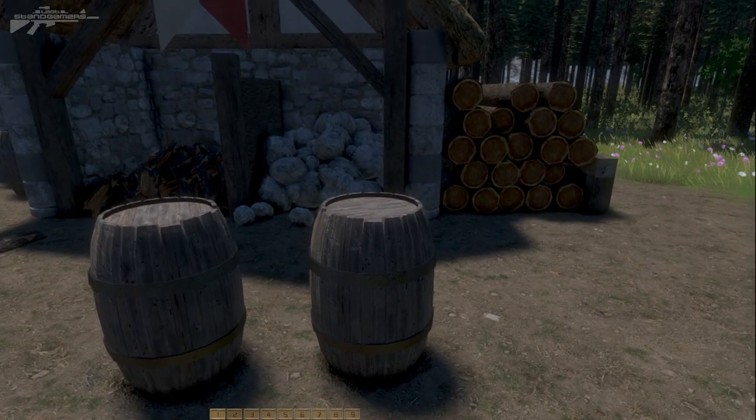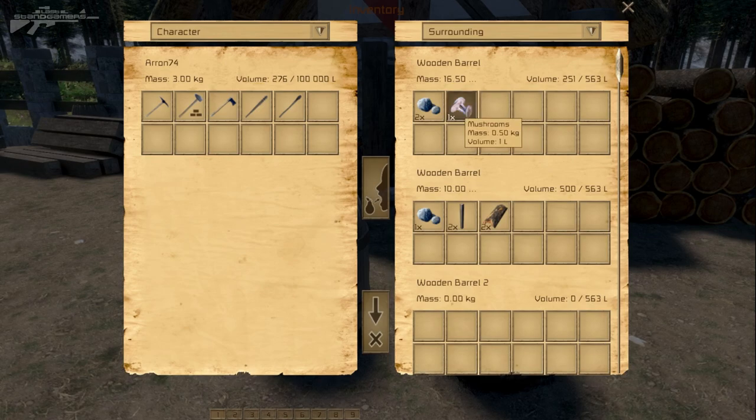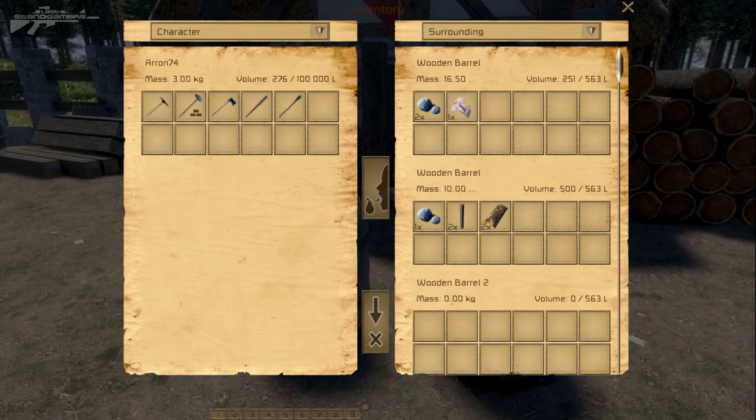This is the character's inventory and you can access it by pressing I. As you can see, we've brought this up — we've got a menu on the left showing the character's inventory, and on the right we have the surroundings. We can see a number of wooden barrels in the surrounding area.